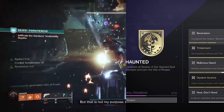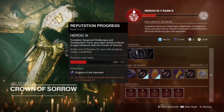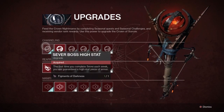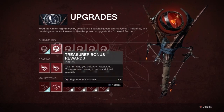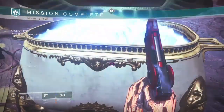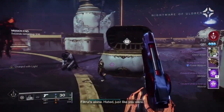The second triumph is called Vendor Upgrades Unlocked — a fairly self-explanatory triumph. This one requires you to unlock all of the upgrades on the Crown of Sorrow, which is located on the Helm. To unlock each upgrade, you will need Figments of Darkness. These can be found through rank-up rewards from the Crown of Sorrow, by completing the weekly steps of Bound in Sorrow, and by completing various weekly seasonal challenges.